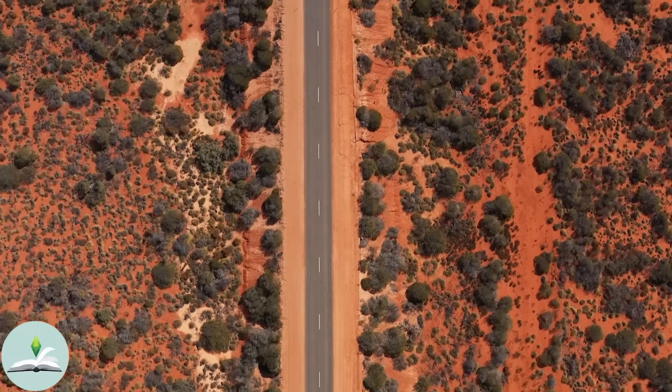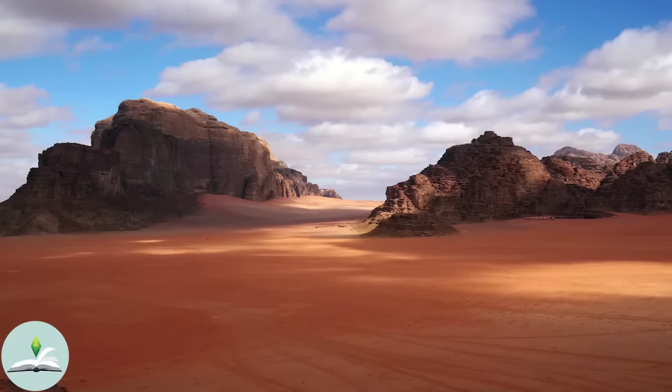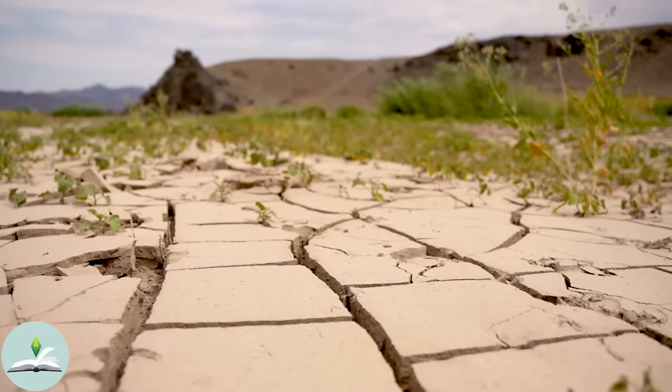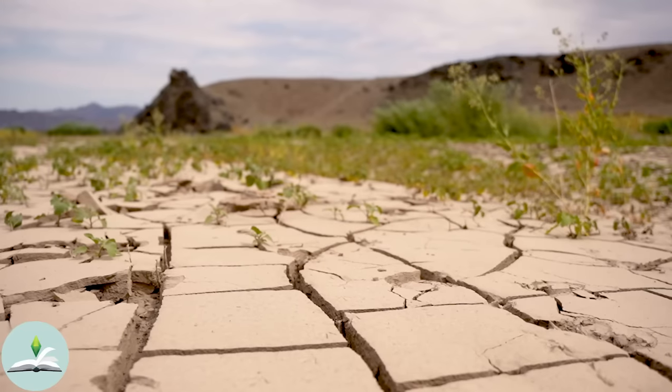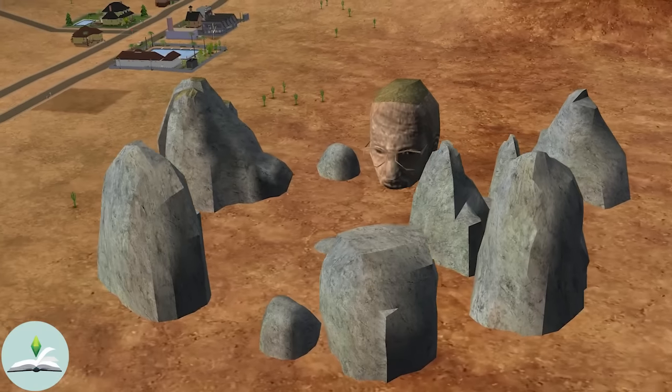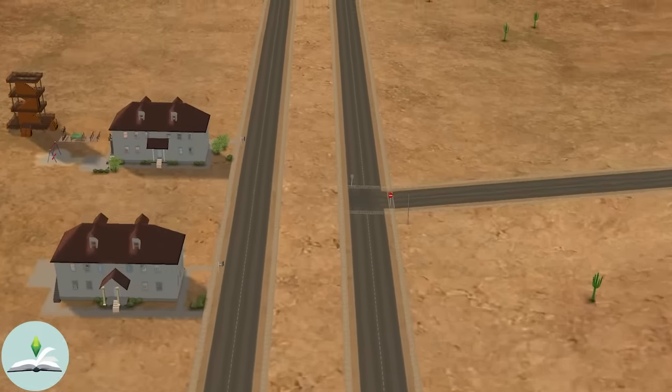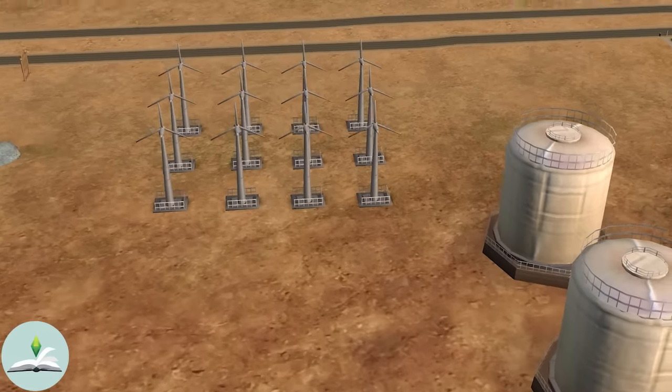Welcome to Strangetown, a parched oasis in the heart of a digital desert of The Sims 2, where secrets swirl in the hot winds and mysteries bloom amidst the arid landscape. This small sunbaked town nestled in the arid hills of the desert is home to the most peculiar stories and mysteries in The Simsverse.